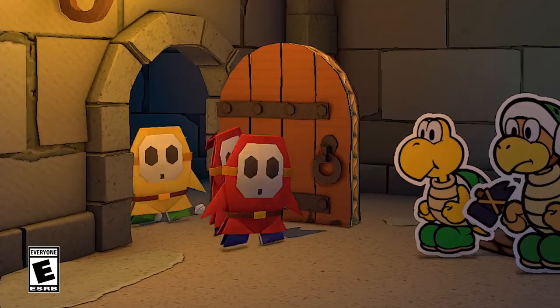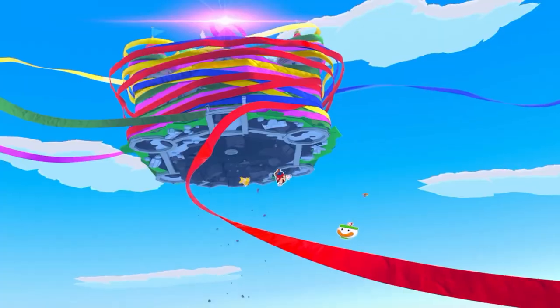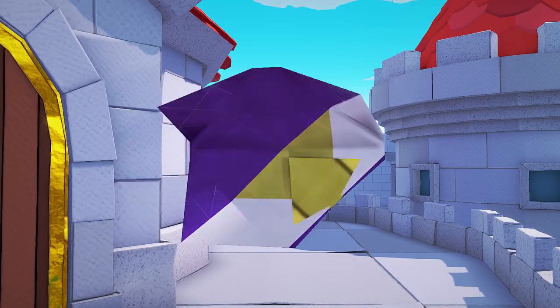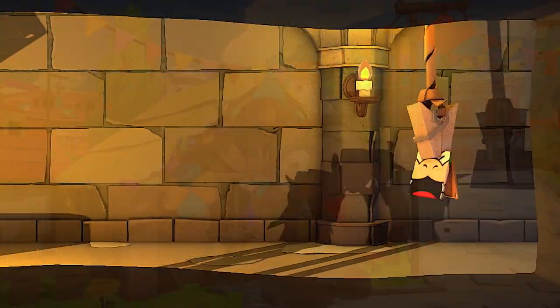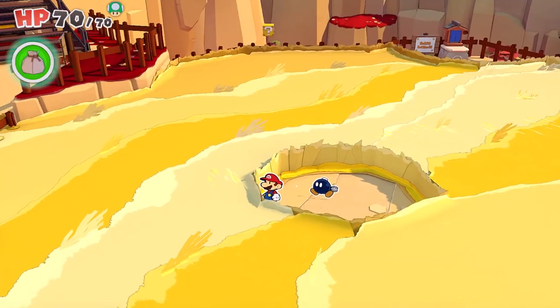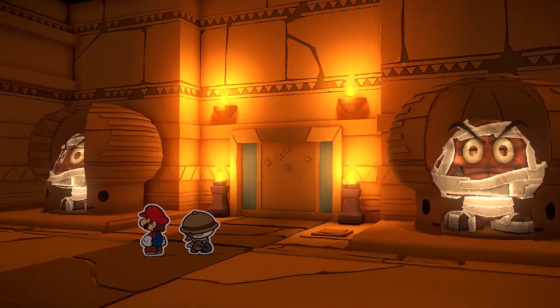Princess Peach's Castle has been seized. The sudden appearance of King Oli, the Origami King, has thrown the world into disarray. And so, in the paper-crafted universe of the Paper Mario series, a new quest to reclaim Peach's Castle begins.